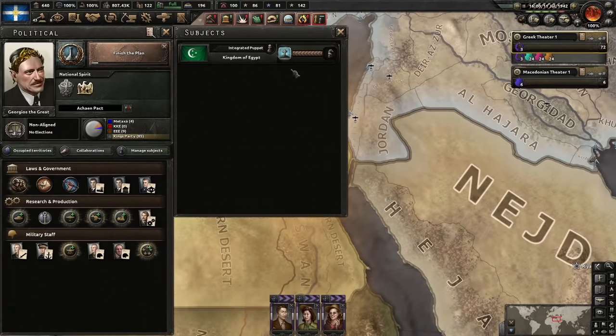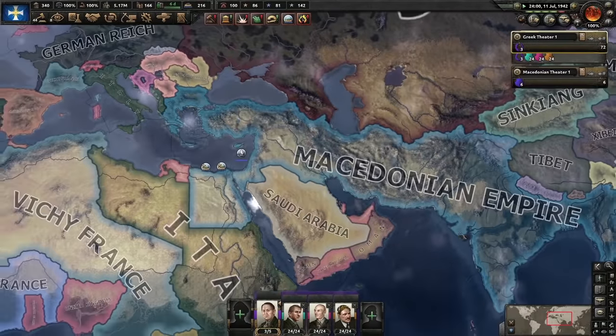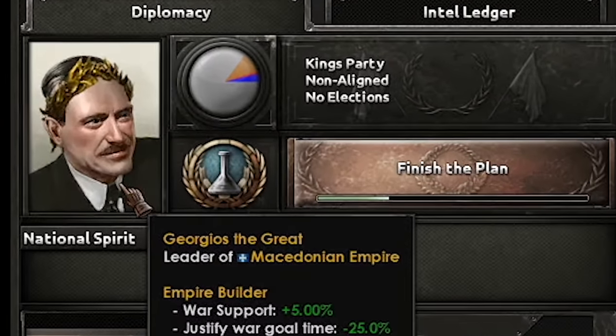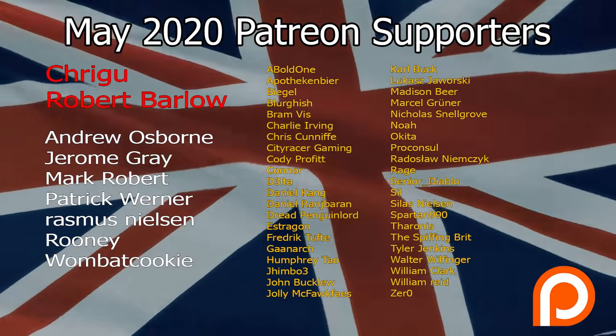We now have the ability to annex Egypt and finally form the Macedonian Empire, which gives cause on all we have conquered. Boom — a slightly different shade of blue. Was it worth it? Probably not. Georgios, your ancestors — who you're not related to — are smiling. And the crown looks... not great.